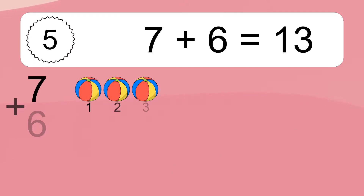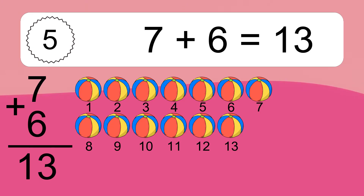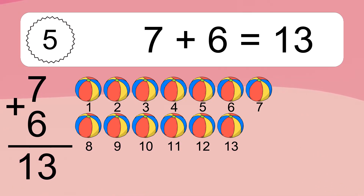Seven plus six equals what? Seven plus six equals 13. Let's count it: 1, 2, 3, 4, 5, 6, 7, 8, 9, 10, 11, 12, 13.